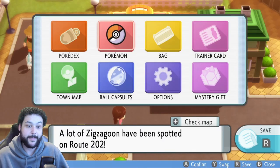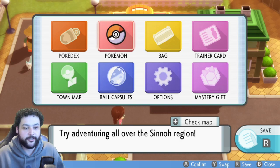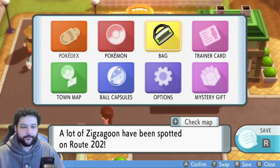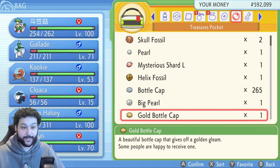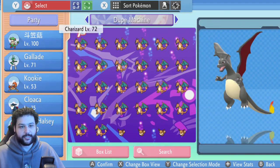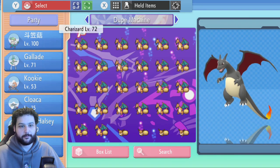The black screen means we've flown, and now we have the menu. Super simple overall — fewer steps than the last video. Now we are ready to do the item duplication glitch — just for items, not for Pokémon. For reference, I only have one Golden Bottle Cap in my bag right now. By the end of this, I want to have 31, because we're going to be duplicating an entire box of Golden Bottle Caps.